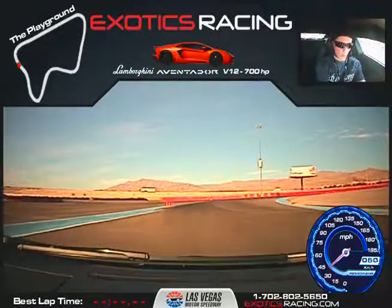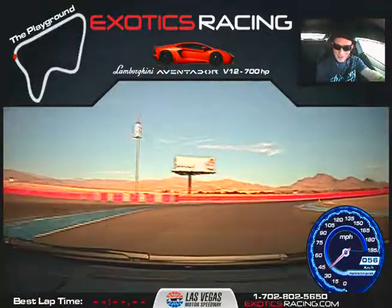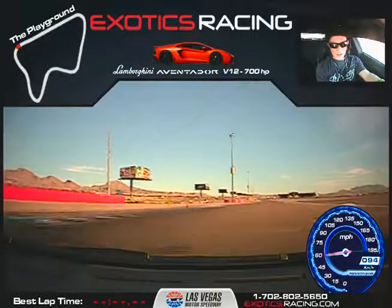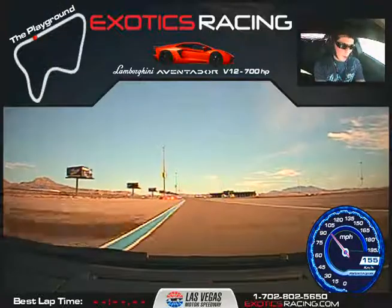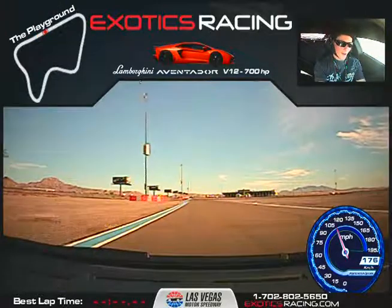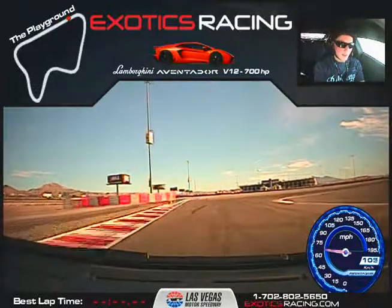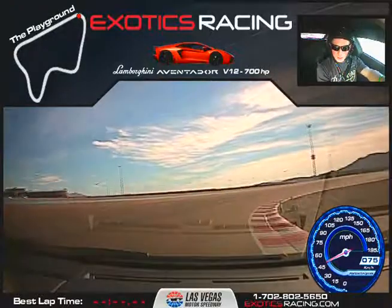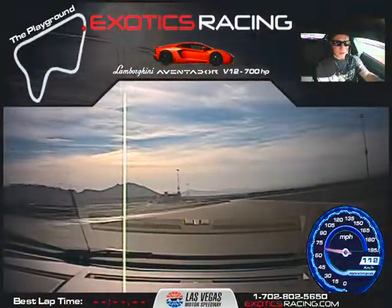Aim for that green cone up there. Upshift here, and upshift again. A little bit more throttle — this thing's ridiculous, just wait until the straightaway. Squeeze on the throttle and hold that throttle to the floor. Upshift here — holy smokes, keep going, holy crap. And then brake really hard. There you go — get to that green cone, go past it, ease off the brake, start your turn. See how quick it gets down here? Squeeze on the throttle as you unwind the wheel. Fast as you want.